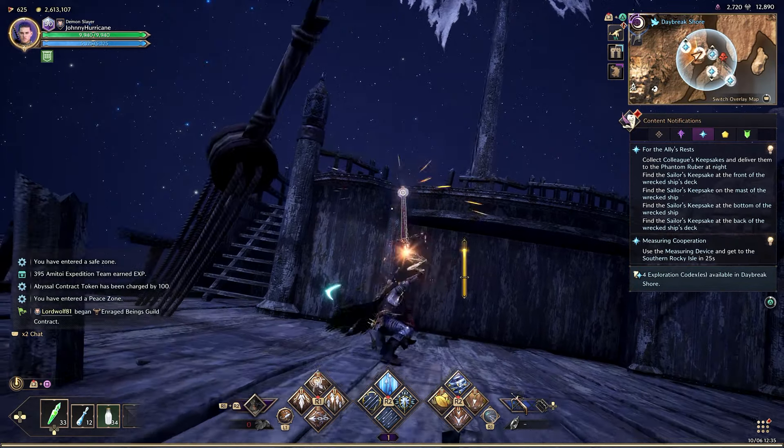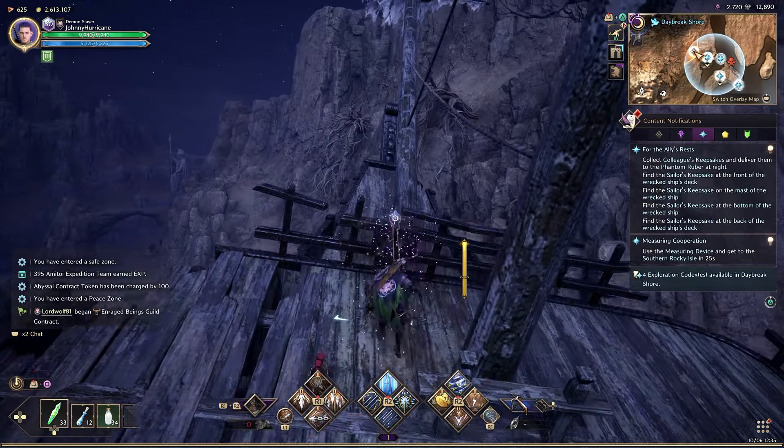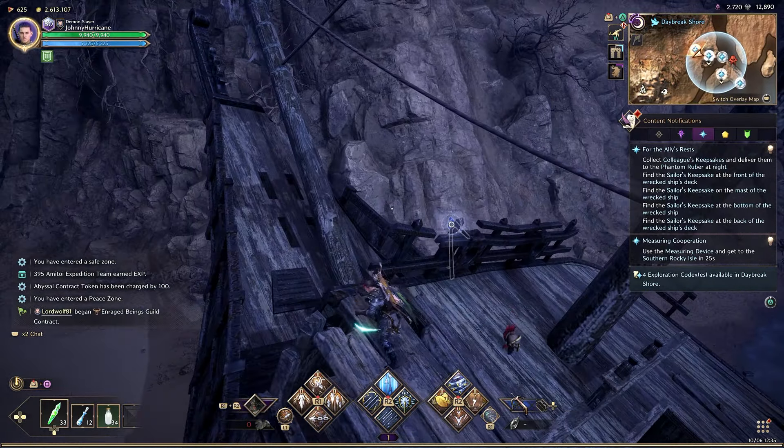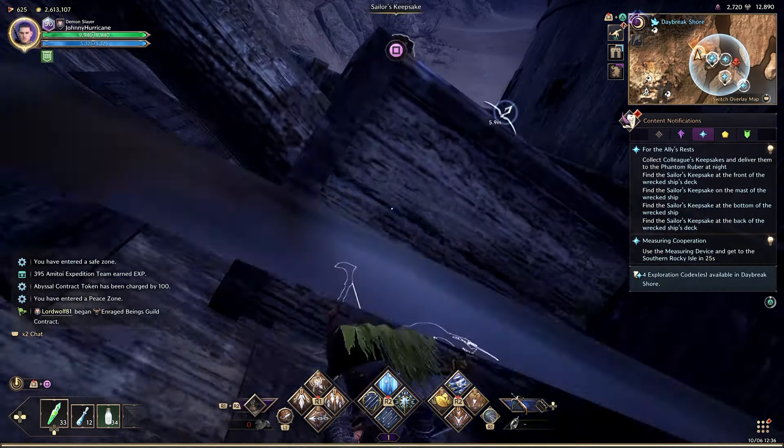Hello everyone, we're going to do the Ally rest side quest real quick because it's a little confusing. First off, it only spawns at night and it's here at the Daybreak Shore on this big ship. I'm assuming you already have it or you wouldn't have clicked on this video, and you're going to go after some keepsakes.